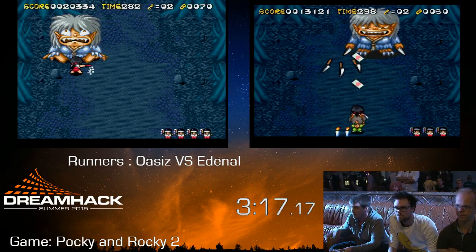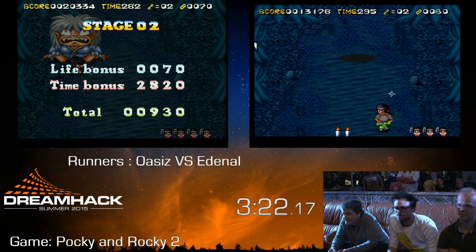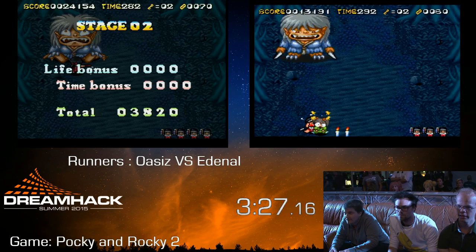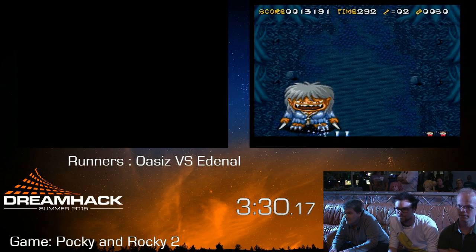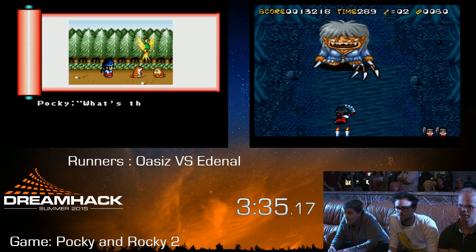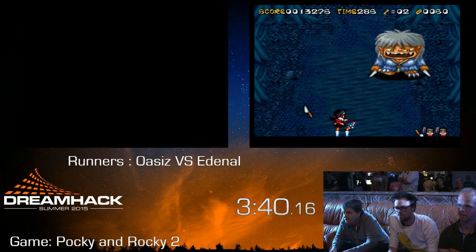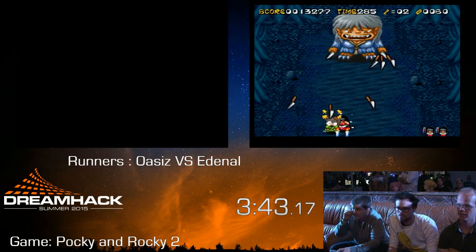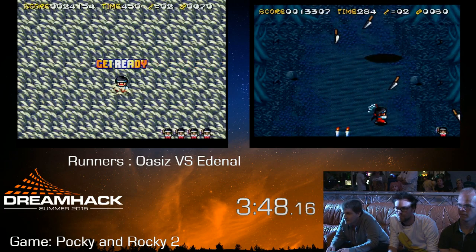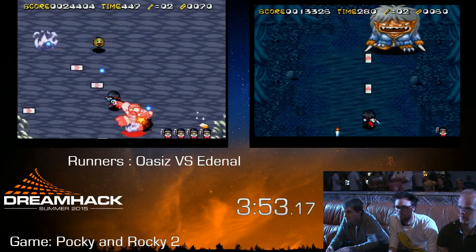You have all these different attack options available to you, and basically it's up to you to decide what makes the most sense to use at a given time — either offensively or defensively. Oasis ends up taking them down. The boss health is actually indicated by those candles at the bottom, so you can tell how you're doing on a boss. Oasis is moving on to stage two now.